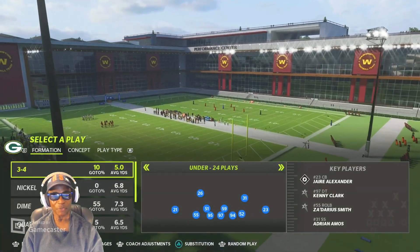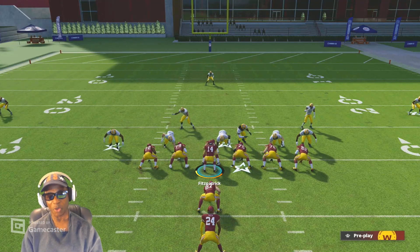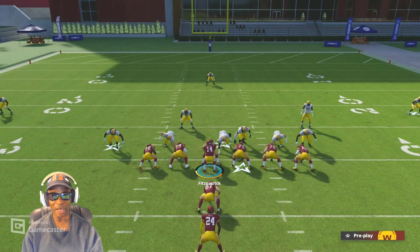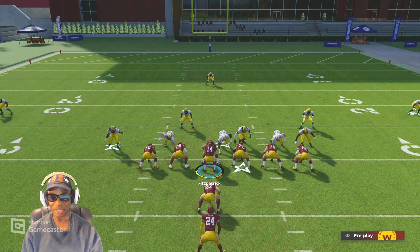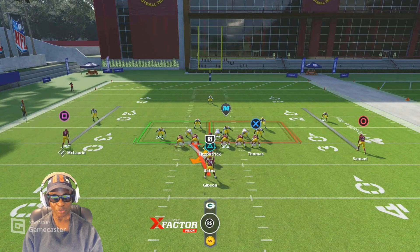We're going to go with the inside zone play, and on defense we're going to go random defense. When I say hat count, we're going to count the hats on the defensive side of the football. You never count the center unless somebody's lined up over the center — if they're not, the center is a zero count. Looking at the left side, it's green: you got three guys in the box and three blockers.